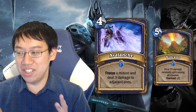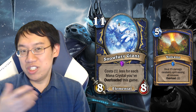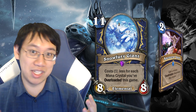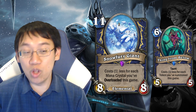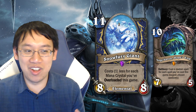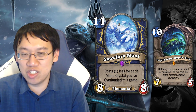Shaman gets an 11-drop: Snowfury Giant, 8/8. Costs 1 less for each mana crystal you've overloaded this game. If you play Feral Spirit, Lightning Storm, Volcano, and Jade Claws, that's a discount of 7 — a 4-mana 8/8 isn't too bad. It's a good card potentially for big late-game control shaman with Ancestral Spirits, and Spirit Echo on a cheap 8/8 is really strong, similar to Thing from Below. Even if that deck doesn't pan out, this 11-drop is the bridge between 10 and 12, so Yogg-Saron can evolve into 11, and certain 12-drops can be devolved into 8/8s now.